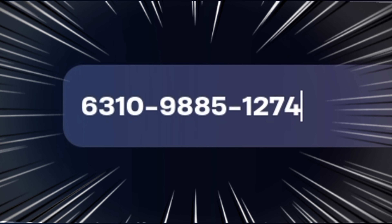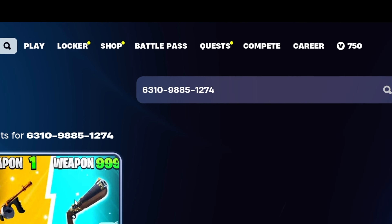We will go to the search button and the island code number is 6310-9885-1274. Enter. It's the one exotic gun game, one shot.